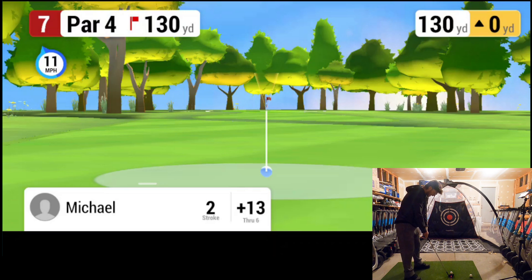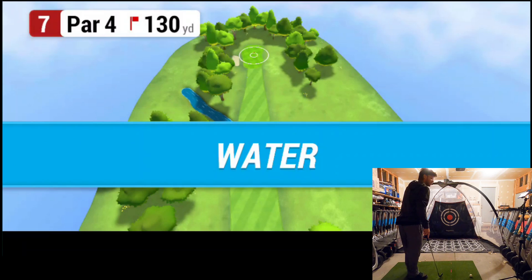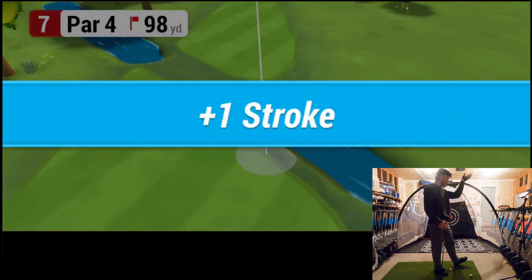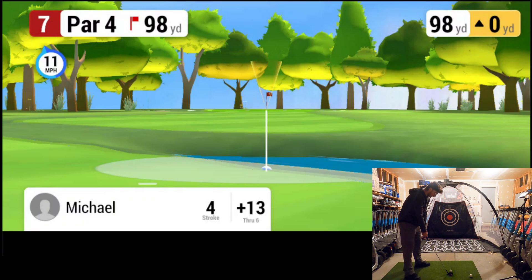Pitching wedge for the save — here we go. Oh geez, right in the water. He put on his waders — he wanted to go for a swim. He went right in the water. 98 yards — I mean, how do you hit the ball like that? If you hit the ball, it usually goes where you want it to go.